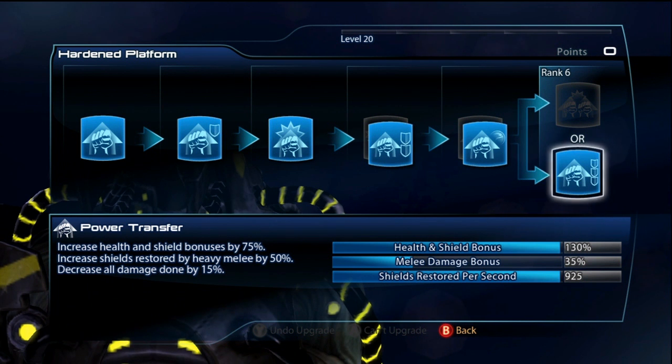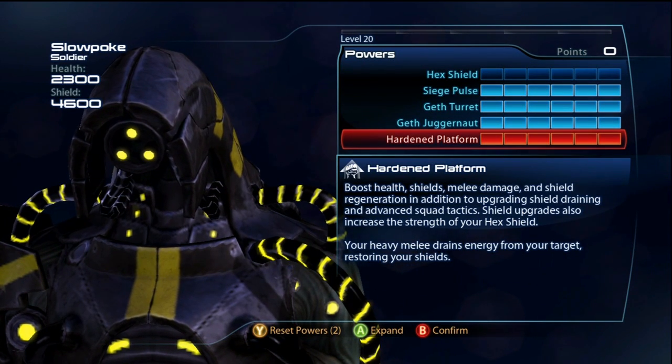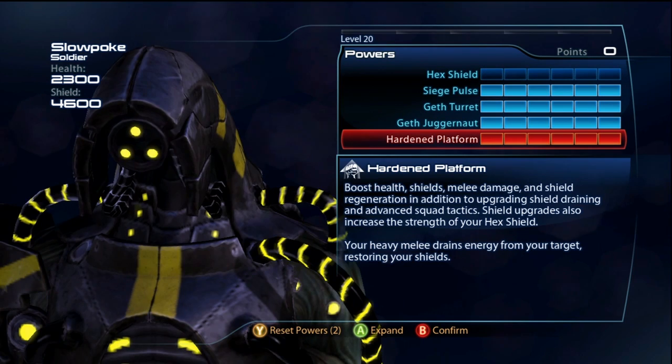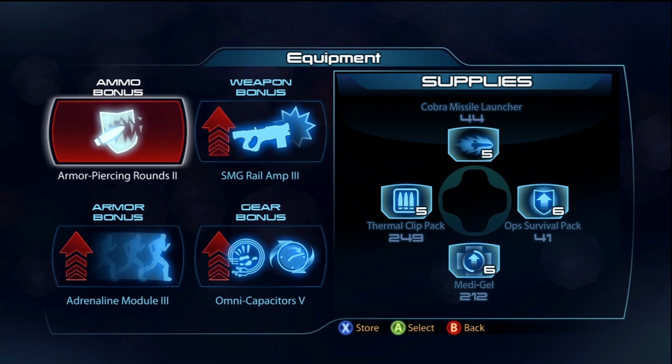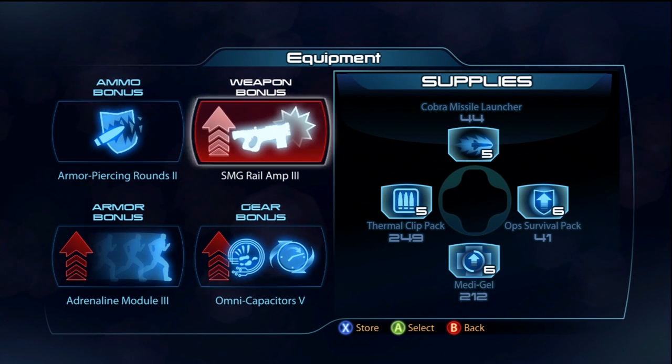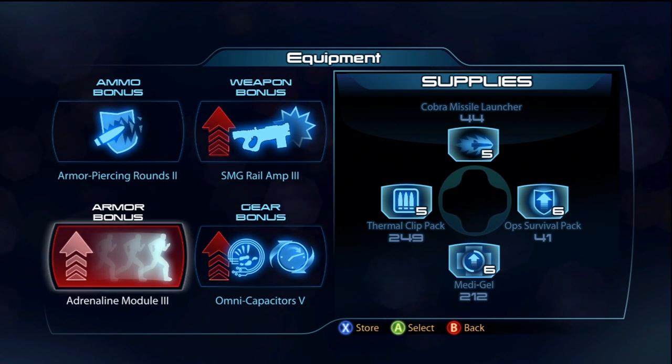For the final fitness evolution, all shields. He gets an insane amount of shields, and his final evolution also gives him damage resistance as well — 2,300 health and 4,600 shields. That's crazy. You don't really need a Cyclonic on him, but you can imagine. For the equipment, I recommend Armor Piercing 2, SMG Railamp 3, Omni Capacitors 5, and Adrenaline.